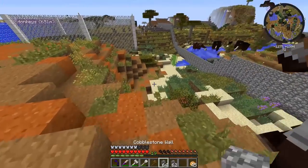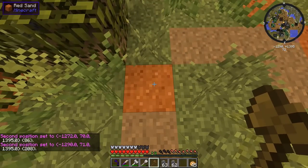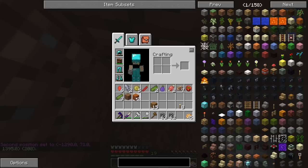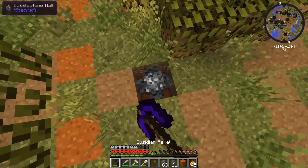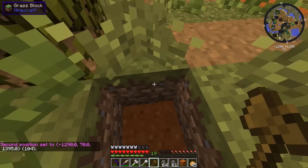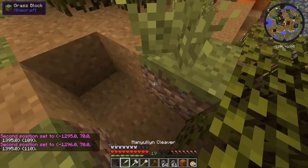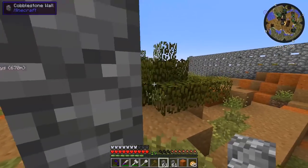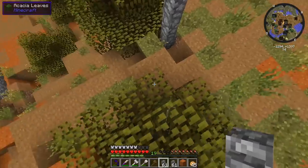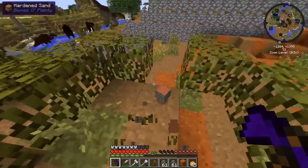So we need to go out another 55 blocks to essentially double it. Let me measure — we need to reach coordinate 110, which puts the new wall right about here. There's no way I would have counted all the way to 55 on my own without messing up, so WorldEdit really helps here.